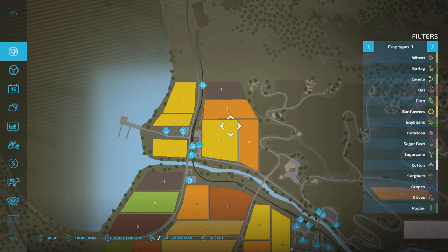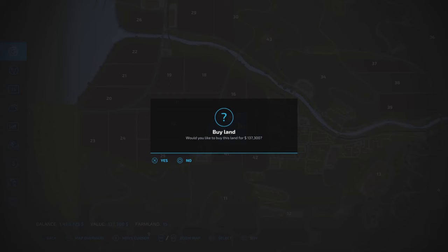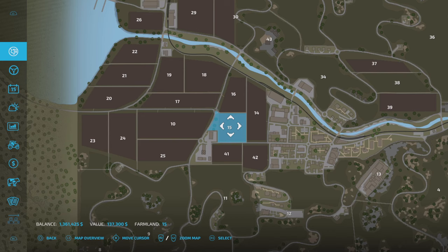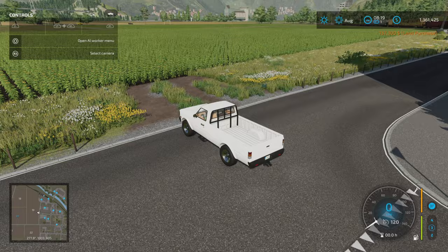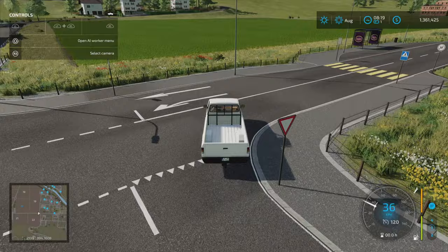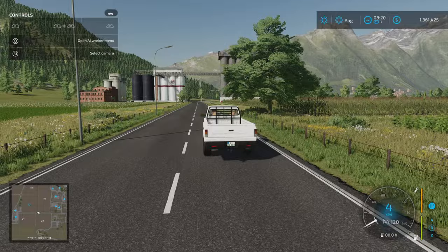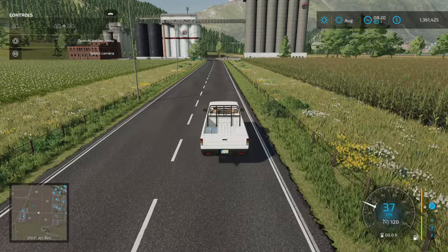I mean the other place we could go is further north. However I think this is going to be us, particularly field 20 to start with. So let's buy that. I really like Erlingrad. I like the town, I like the feel, I like just the vibe of the map. Look at those mountains. It really is immersive and it really is selling the story of the Swiss Alps, which I believe is where it's based off in terms of location.